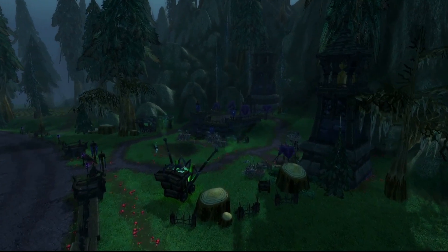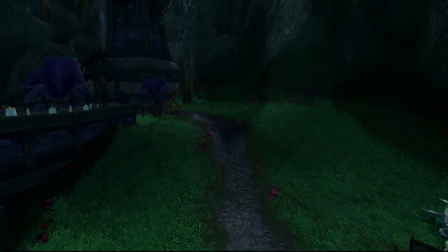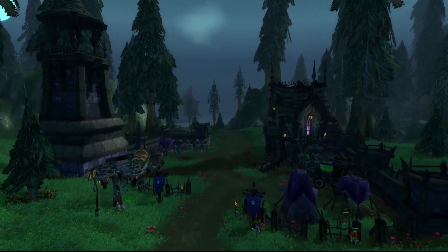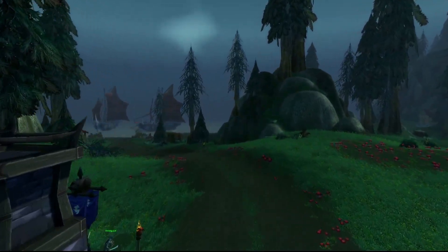Strategic Horde encampments dot the landscape: the Forsaken High Command stands in the north, serving as the gateway into the phased zone. The Dead Field transforms into the Forsaken Rearguard, where Horde champions engage worgen forces at North Tide's Beachhead.